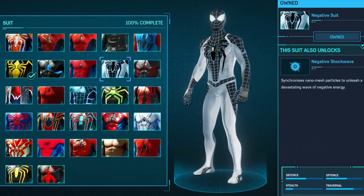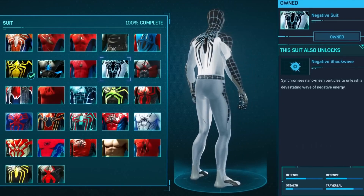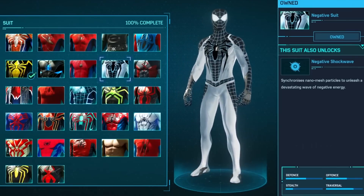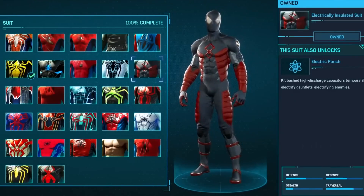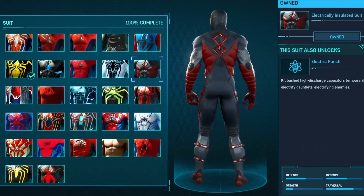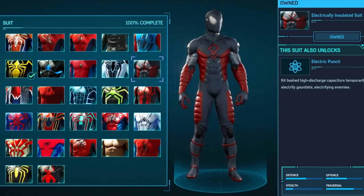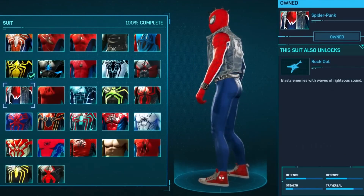Negative suit. Again, not going to be getting into what's going on in the story. As you guys can see, it looks pretty cool. Electrically insulated suit — something to help you throughout the story. Won't say why. Just want to show you guys all the suits without any spoilers.